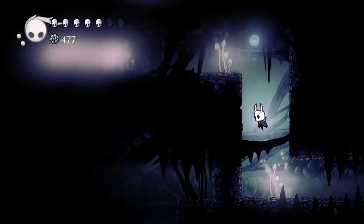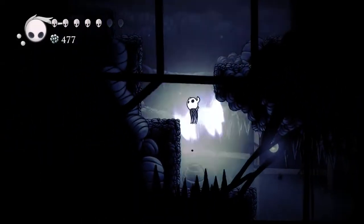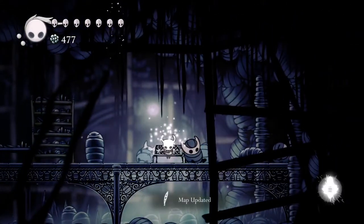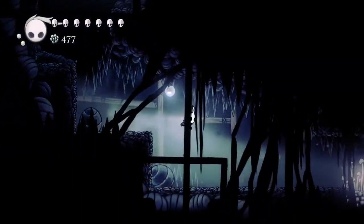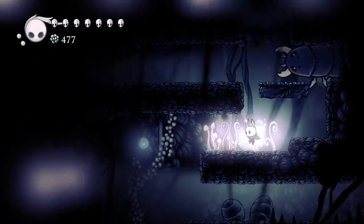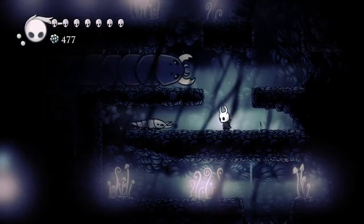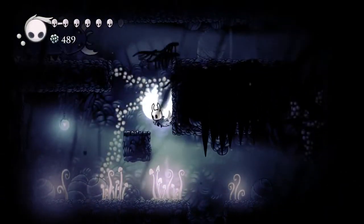So we want to proceed left first, just for the bench. I'd like to be checkpointed in case of catastrophe, and it's just over here. I don't have any Spell Charm notches. Eh, gotta wait. Almost got out of that unscathed.